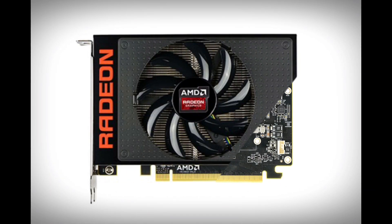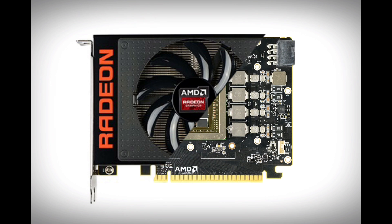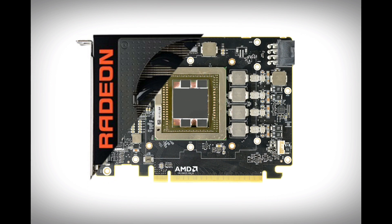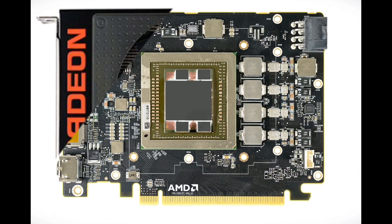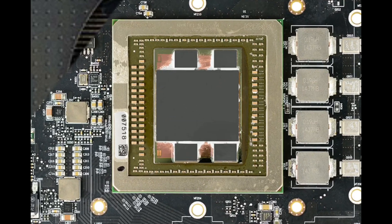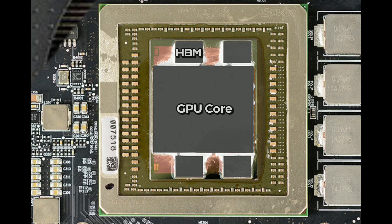The R9 Nano, released in August 2015, was, along with the Fury X on which it is based, AMD's first video card to use high bandwidth memory, which enables a bandwidth of 512GB per second — almost twice as much as other leading cards of its era. Instead of being placed on the board, the HBM memory is placed directly next to the GPU itself.